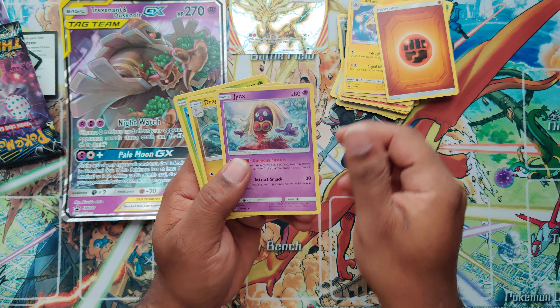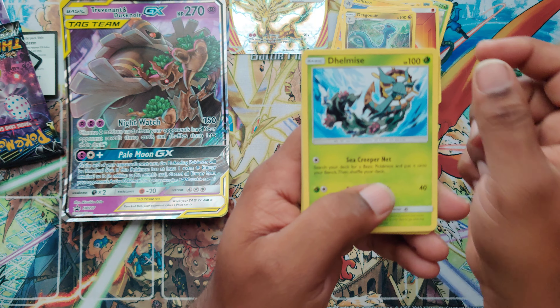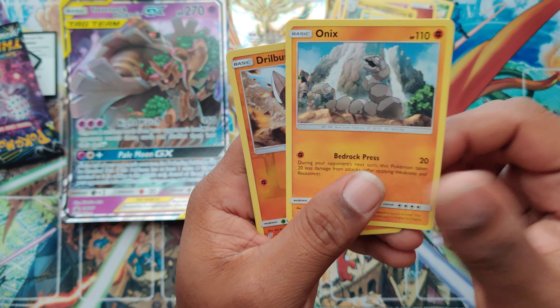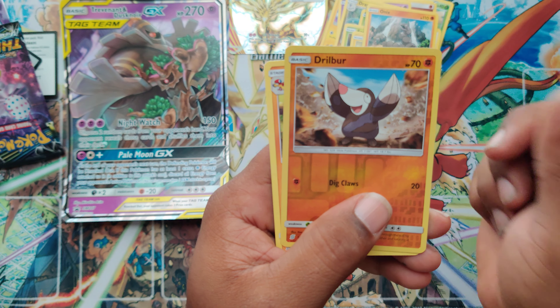Last pack here. Hopefully we get something good out of it. So far we got the Xerneas Break, which is pretty good. Green code. We're going to go with lightning energy — it's fighting. That weird card again. Dragoneer. Thelmise. Foolish. Magnemite. Fletching. Onyx.